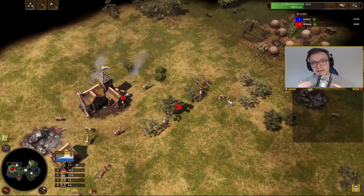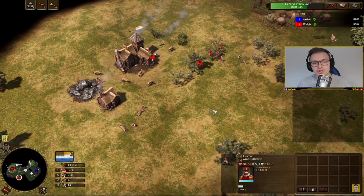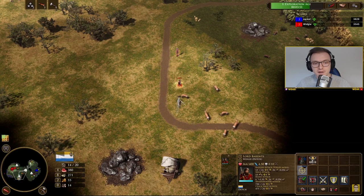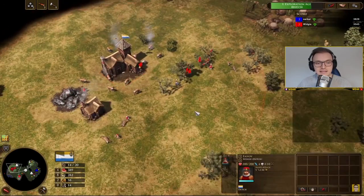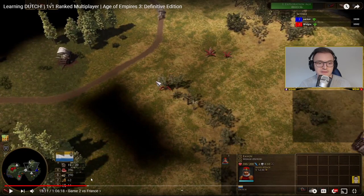I've just got my 350 food but I'm still behind on wood, so I should move all villagers off food and onto wood. Also bear in mind: you should have 100 gold by the time you age up, because you want to get your next villager out immediately and keep villager production going without stopping. Make sure you start building your first bank and have that 100 gold ready for your first villager when you hit age two.